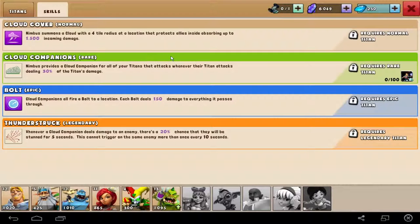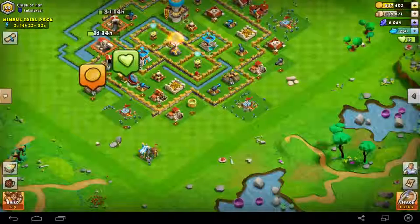The normal hero skill is Nimbus summoning a cloud — you can read yourself. It's a really awesome skill, absorbing 1500 damage in an area. I have a bonus where I can use Nimbus 4 times. There are different tiers: rare, normal, epic, and legendary. Just read yourself and you'll know what Nimbus can do. I will test the hero now for you.